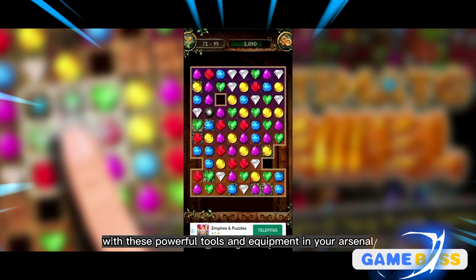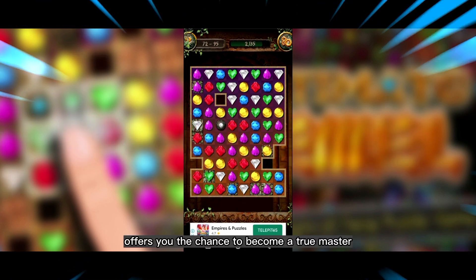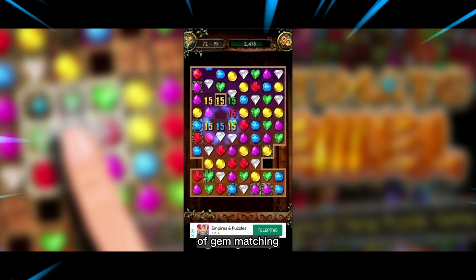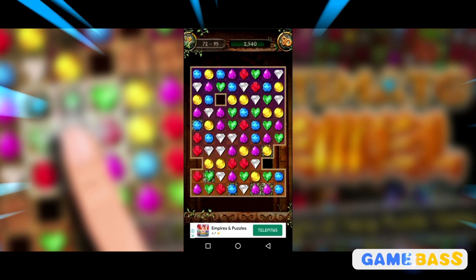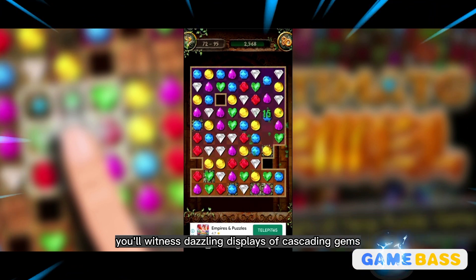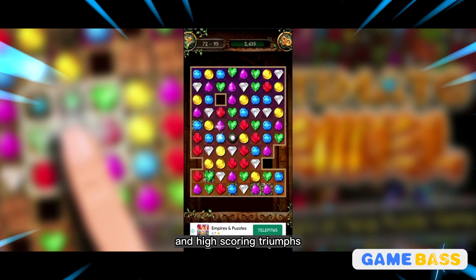With these powerful tools and equipment in your arsenal, Ultimate Jewel offers you the chance to become a true master of gem matching. As you combine your mental prowess with the strategic use of these tools, you'll witness dazzling displays of cascading gems, explosive combinations, and high-scoring triumphs.